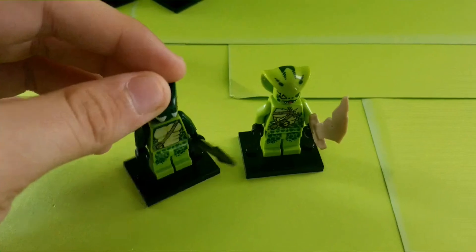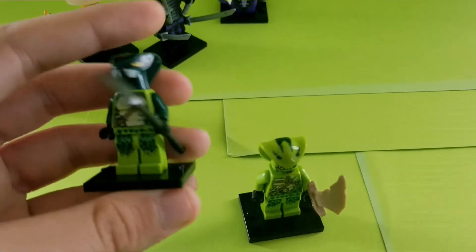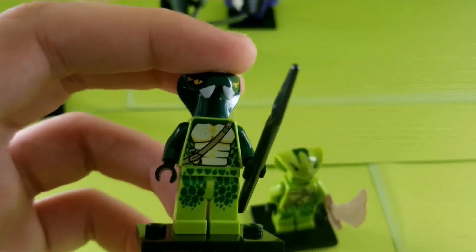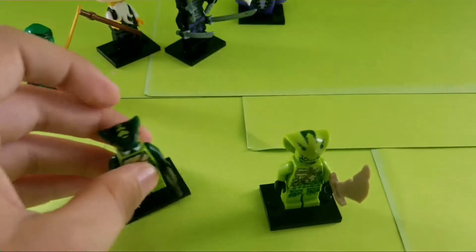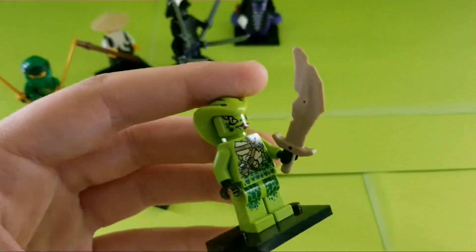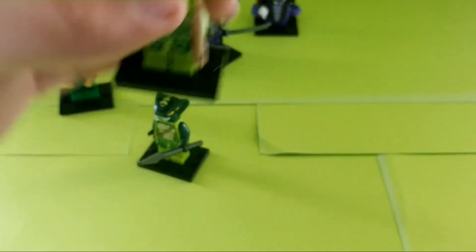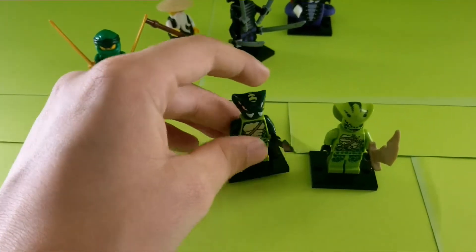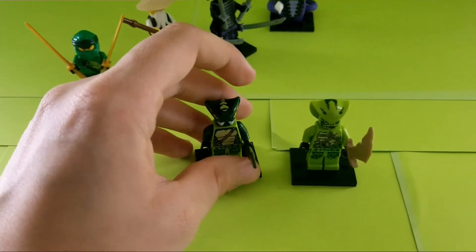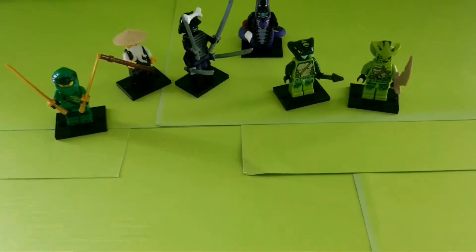Lastly, we get two Venomari, which appear in a couple of other sets. This is Spitta, who also comes in the $30 Motorbike set — decent figure, I like the use of the printing, and the same leg print used across all the Venomari. Then we have Lasha, who is in two other sets as well. I love the printing, but I wish they included more snake types — maybe some Constrictai, Hypnobrai, or Fangpire. None of the figures are exclusive, but they're still pretty decent.